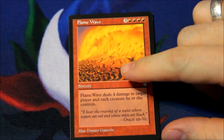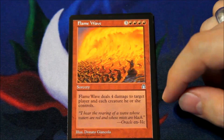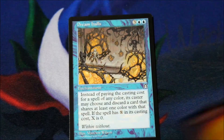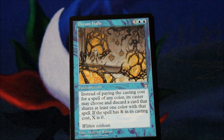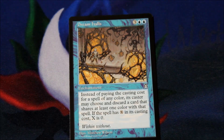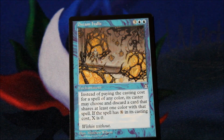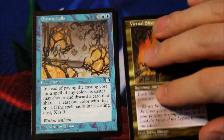And for our rare, let's just give it a bit of a peek. It's blue. Damn it. I think it's Dream Halls or something. Yeah, okay. I don't think it's worth more than ten bucks, but you know what? It's better than a dud pull. For those who don't know, it's an enchantment for three of anything and two blue. Instead of paying the casting cost for a spell of any colour, its caster may choose and discard a card that shares at least one colour with it. If that spell has X, then its cost is zero. Can't complain.